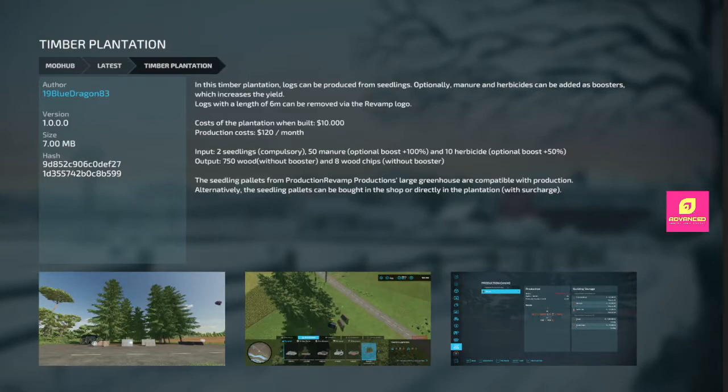We also have a Timber Plantation — this one is PC only. Logs are produced from seedlings. It's got boosters, manure, and herbicide. Six-meter lengths can be removed — you're going to need the Revamp mod to go with it. It's 10 grand when built. You put two seedlings in, manure, herbicide as a boost, and you get 750 wood. You need a seedling pallet from the Production Revamp productions — Large Greenhouses are compatible. You can do a production for the seedling pallets and then a production for the wood, going from seedling to wood in two productions. Or you can buy it.